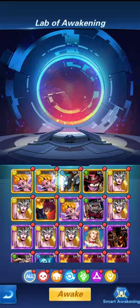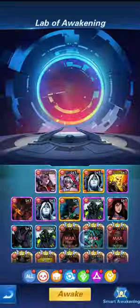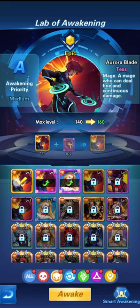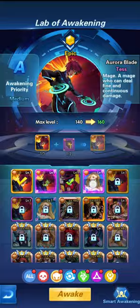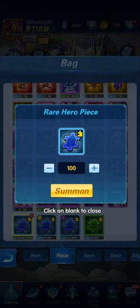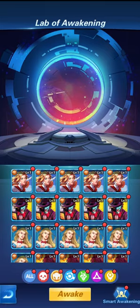Let's go into our heroes and find heroes we can awaken: excellent plus then epic, then again excellent plus. Next we want to awaken one hero to epic, and then we need another hero that's at excellent plus. Two excellent plus copies take us to epic, one takes us to legendary. We'll need to summon more heroes, so let's open what we've been collecting so we have more copies to awaken.